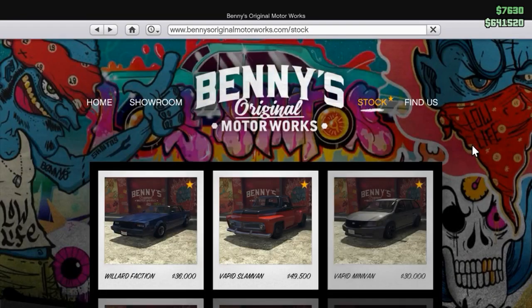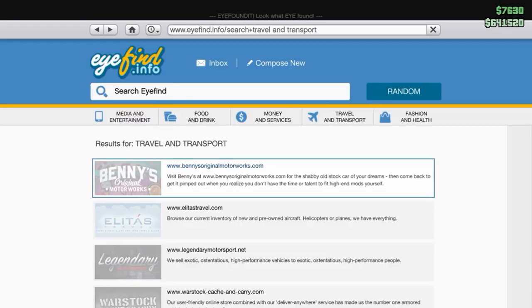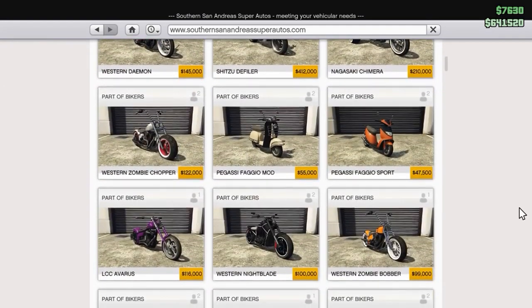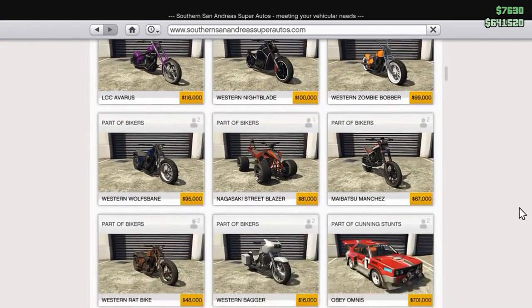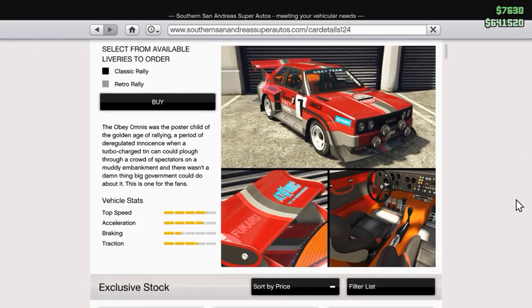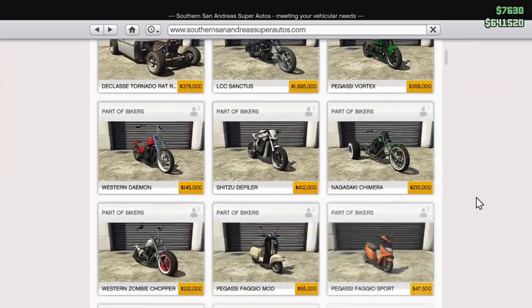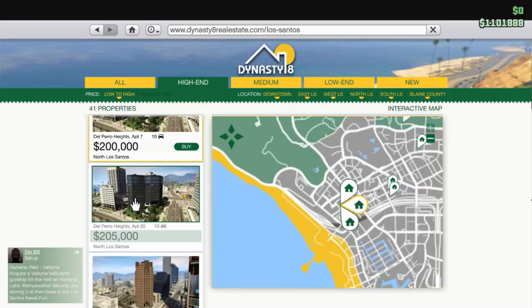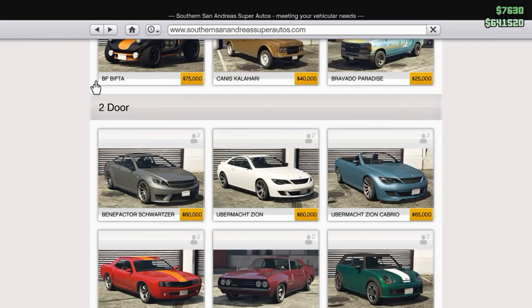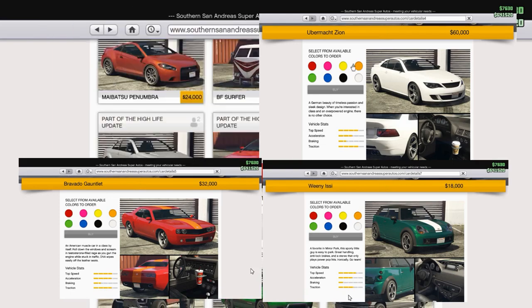You're looking at the stats: top speed, acceleration, braking, and traction. These are just a few cars available for purchase online. You're not going to be able to purchase a car unless you have a garage, so you're going to have to buy an apartment or a garage that will hold cars. I'm showing you some of the cars and comparing their statistics against each other. I'm going to look at the two-door cars and compare all the different two-doors.